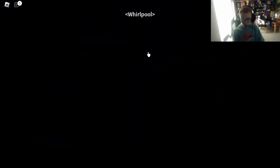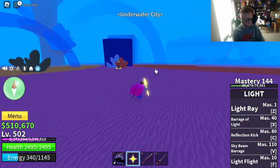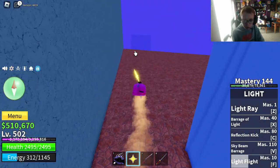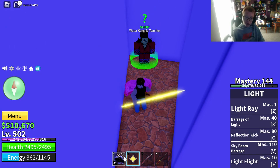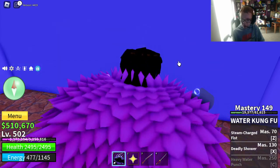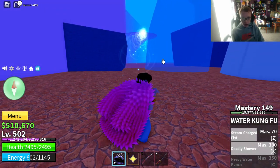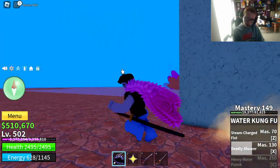You're in underwater city, and then what you really need to do is go over here, go through this coral. Go to the side of it, and the Water Kung Fu teacher will, for 750,000 belling, teach you this. It's probably the best fighting style for first sea. I haven't unlocked all the abilities yet, but Deadly Shower has pretty good rain.